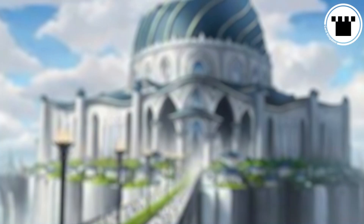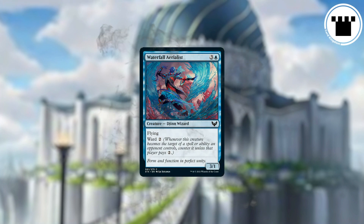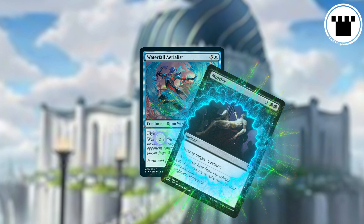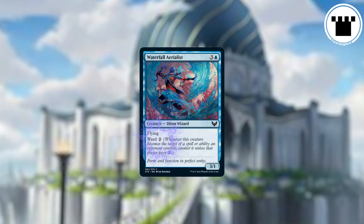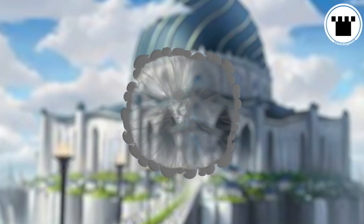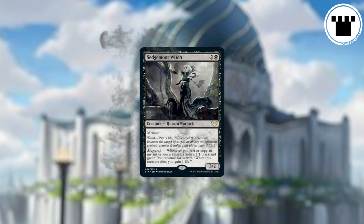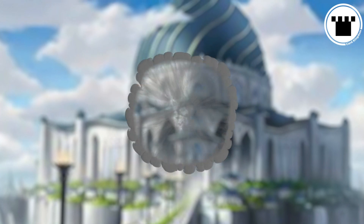Ward is a keyword that goes on any permanent and means that whenever that permanent becomes the target of a spell or ability an opponent controls, that spell or ability is countered unless that opponent pays the Ward cost. The opponent chooses whether or not to pay that cost when Ward resolves, so priority is going to get passed back and forth before they have to make that choice.